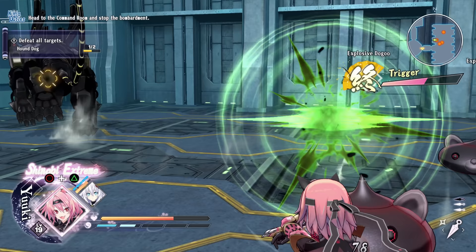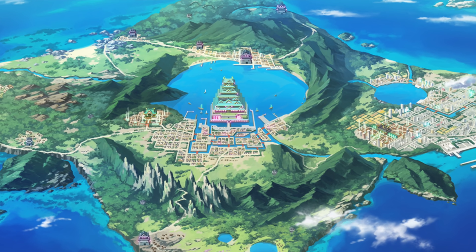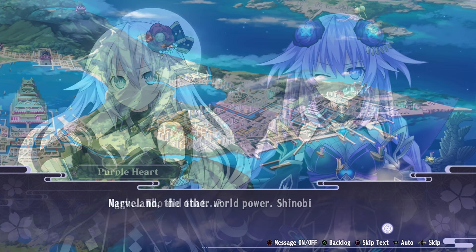The plot for the game is all original, so it doesn't follow the continuity of any of the Neptunia or Senran Kagura games. There are two large nations that fight for control of the "gamindustri" — a merge of game industry and ninja. The first nation is Heartland, home to ninjas of the Kampa style — that's the Neptunia crew — and Marvland, home to Hanipa style ninjas, which consists of the Senran Kagura girls.